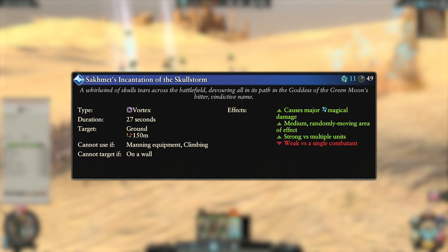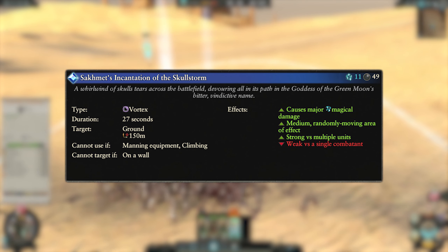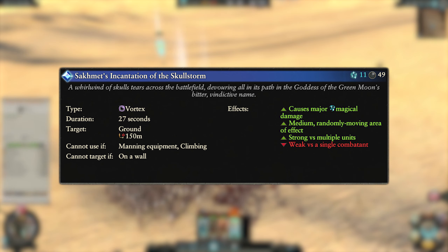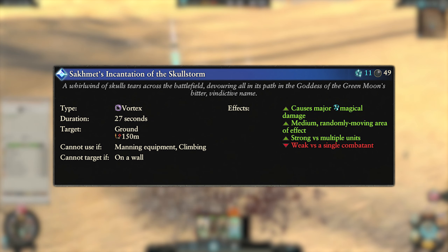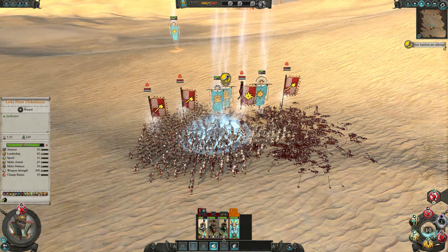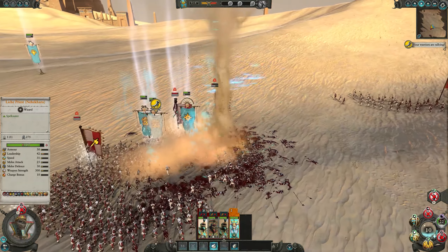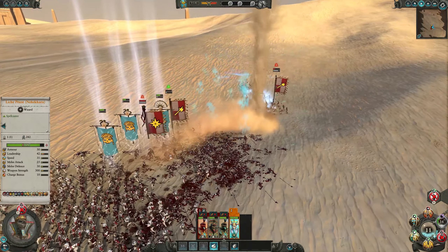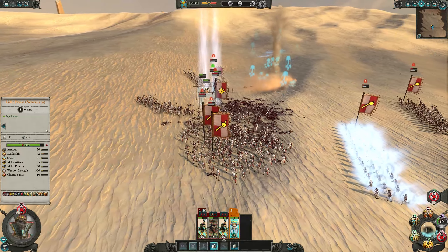Next we have Sackmet's Incantation of the Scarab Storm. This is a vortex spell, costs 11 winds of magic and has a 49 second cooldown. It can only be targeted on the ground and has a 150 meter cast range. It causes major magical damage in a medium forward-moving area of effect, strong versus multiple units and weak versus single entities, with a 27 second duration. As with all vortex spells this one is a dice roll — it could do huge damage or hit your own troops. Only go for it when it's basically guaranteed to get value by placing it in the middle of huge groups of enemy units.